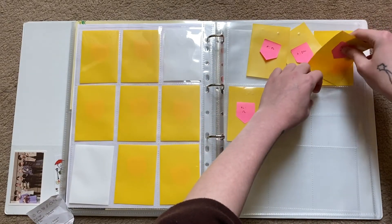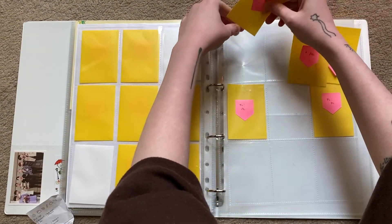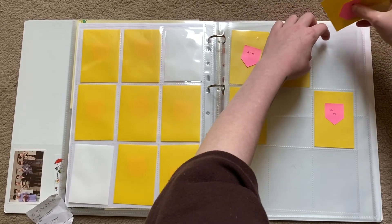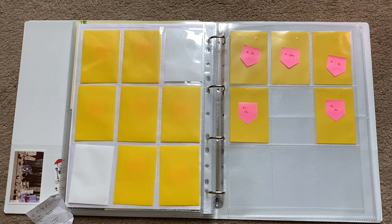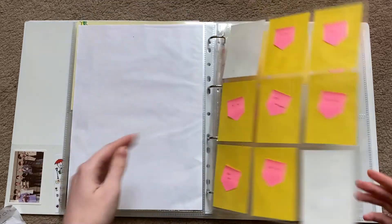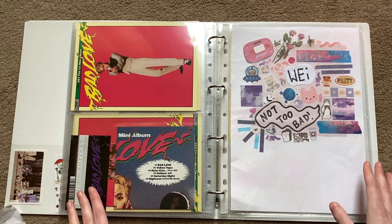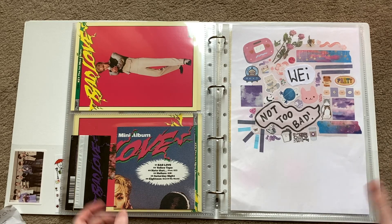I don't really need to set up for big inclusions because they're simple — they're just one pair of pockets basically, and they don't require any messing around. But that is it — the start of my WEi, or WEi Donghun, collection! Thank you so much for watching, I hope you have a good day and I will see you in the next one. Bye bye!